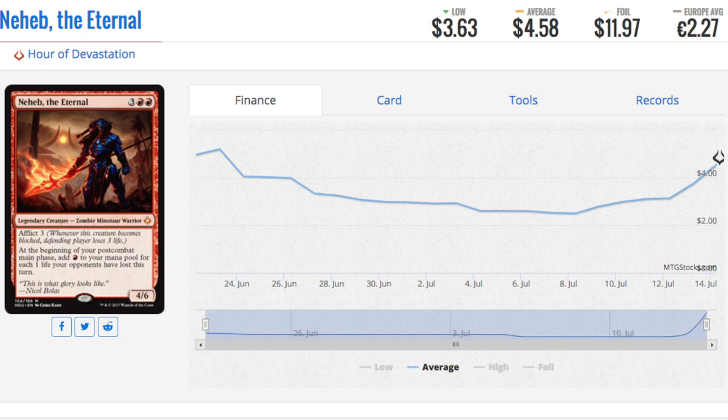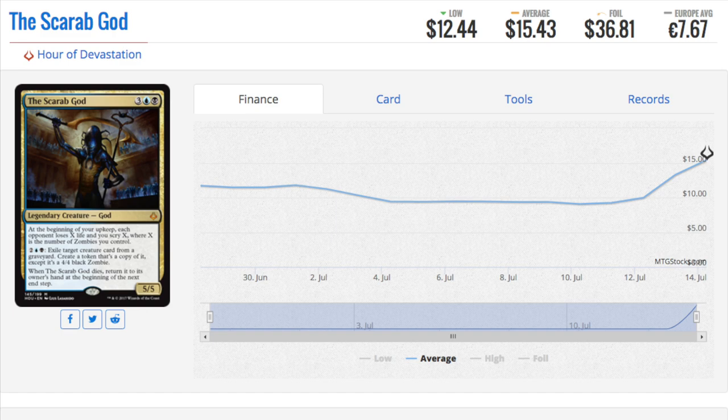I'm not entirely sure why you wouldn't just play the dragon over this card, or maybe you play the dragon alongside it. It does add a lot of red mana for every one life your opponent has lost this turn, so with multiple creatures it's good. It's got a good body. I liked cards like Goldnight Castigator — I don't remember the exact name — but that was a mythic I thought would be good that turned out to be bad.